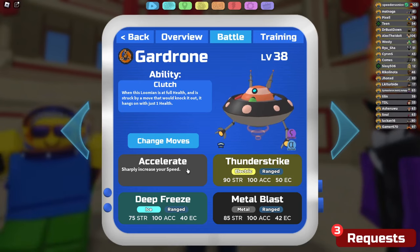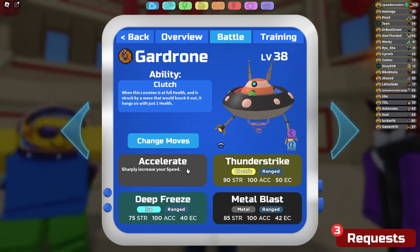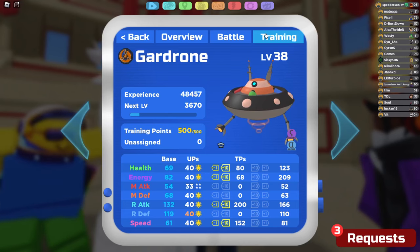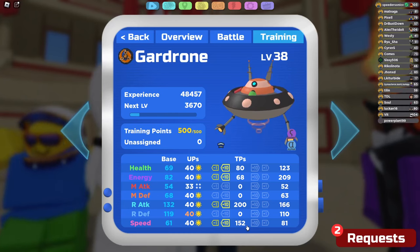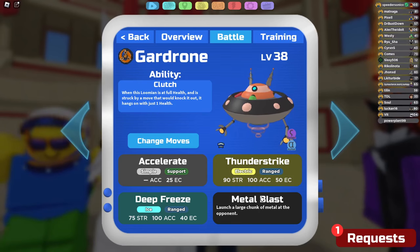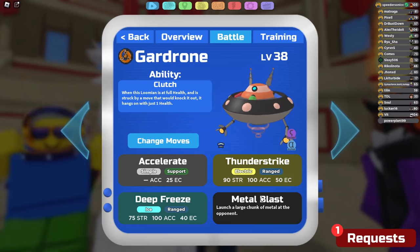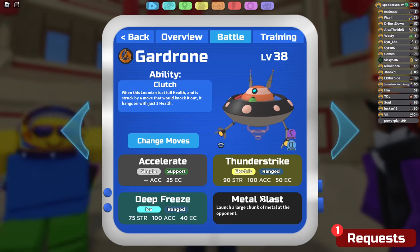Usually moves that one-shot you are super effective, so the whole idea is afterward we want to click Accelerate, which puts us at plus two Attack and plus two Range Attack with really good coverage options to kill things. The problem is that priority can exist, so you need to get rid of priority users to get a nice clean late-game sweep. With the TPs, I'm running 80 HP for extras, 68 Energy gets to 250 at level 50, 200 Range Attack to hit as hard as possible, and 152 Speed gets us to 210 Speed at plus two. Coverage is Bolt Beam with Metal Blast.